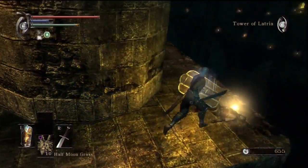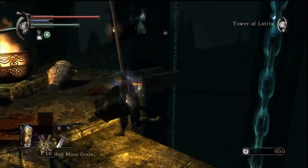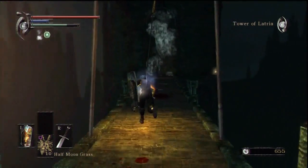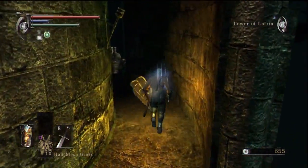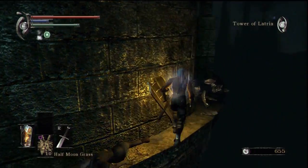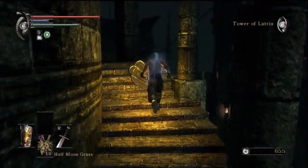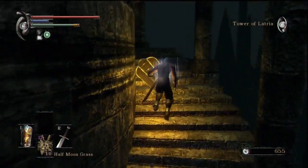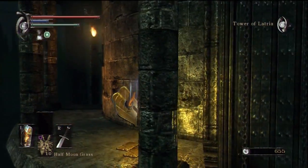We do want to grab a weapon over here - you'll want to grab this one, the Flamberge. I almost fell off the edge a couple times there. There are other names for this sword; the one in Dark Souls is called the Zweihänder. It's very similar - like an executioner's sword, a two-hander, very hard-hitting, good against armored opponents. It can knock them down, land them flat on their face, which gives you another opening. Very useful sword, largely for strength builds although it may have a dex parameter as well.